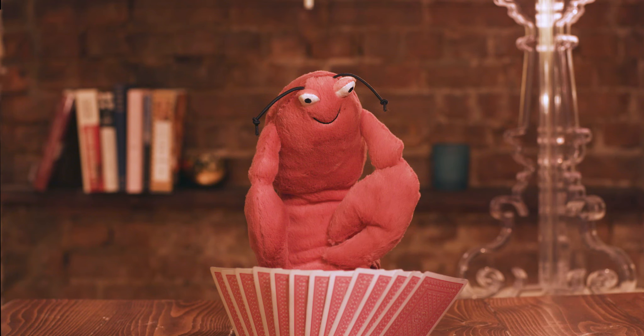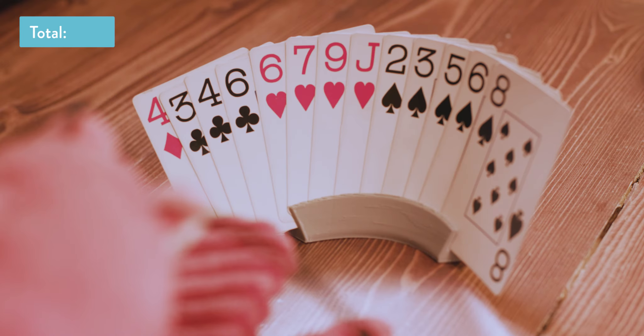Let's take a look at the lobster's hand. High card points — you get points for each high card. The lobster has one jack, so that's one point, which is a pretty bad hand. Average is 10, and that's only one — that's pretty bad.